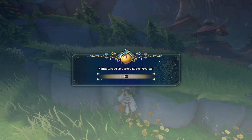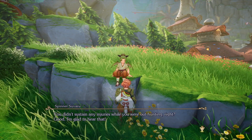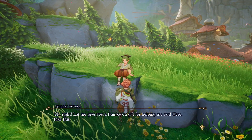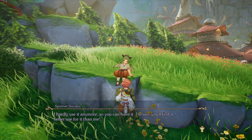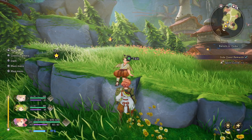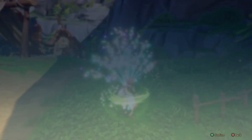The quest giver says: 'You're back and you found the meat! You didn't sustain any injuries while hunting, right? Good. Time to fire up the grill and make some needlebeak skewers. Here's a thank-you gift — I hardly use it anymore, so you can have it.' A spirit circle — we definitely want something like that. The more we have, the more we can pick from.